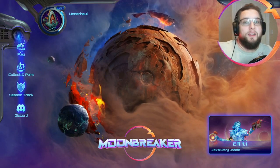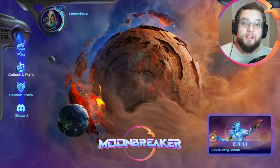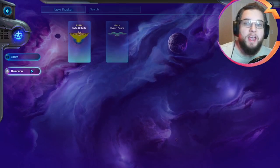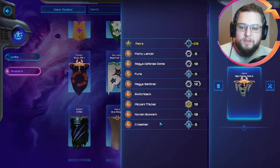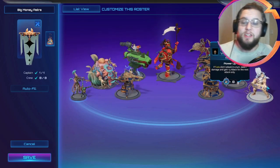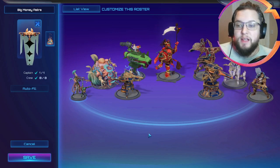Hello, my name is Dominic Underhall-House and welcome to another episode of Moonbreaker. In today's episode we're going to be going back to a list that we tried before a previous patch, and that is going to be a big money Astralist. We've decided to build a list with all of the most expensive units in the game — no one, two, three or four drops. Every single thing in our list is five plus cinder.